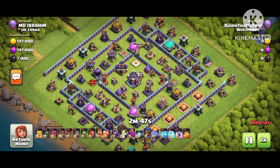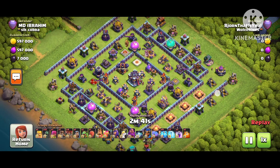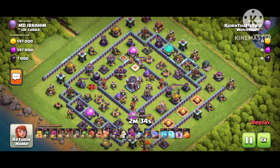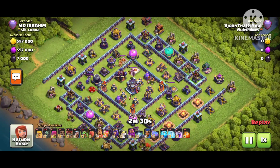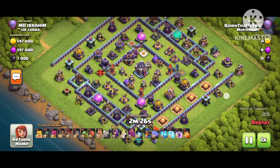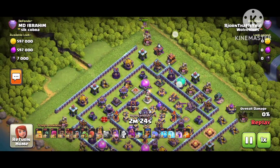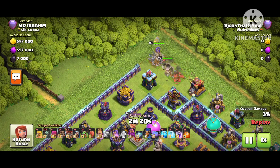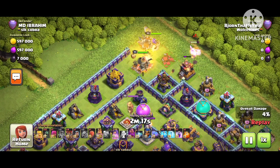Straight away I'm not wasting your time — we're going to see the replies. I come with proof of how the base is getting one star. As a viewer, your responsibility is to watch the video full to the end and then let me know in the comments what you think about the base. This player has a lightning spell, lava, and balloons. Let's see what he will do. Make sure you subscribe to my YouTube channel, and if your clan players are looking for bases, share this video on Discord or join my Discord server.